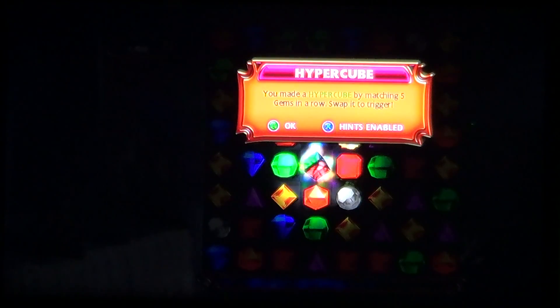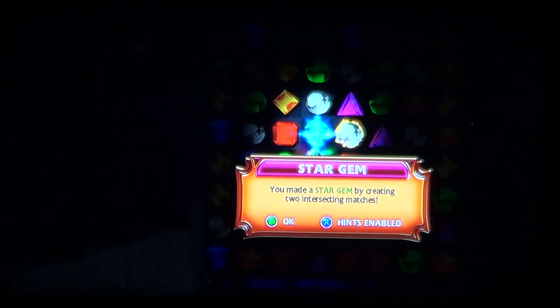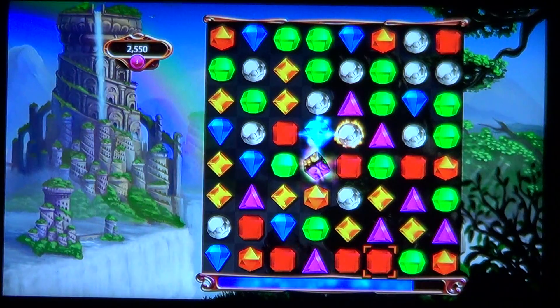The Hypercube! You get these by matching five gems in a row — slap it to trigger. That's the Flame Gem; you make it by matching four gems in a row. Matching four — explosion. The Star Gem was also unlocked; you create it with two crossing matches. That's a Hypercube — you all know how they work.